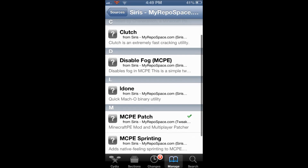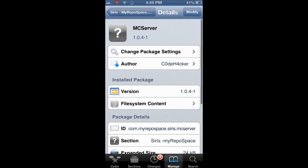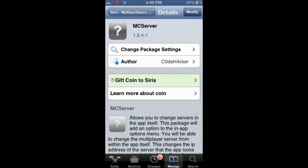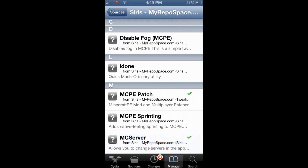All you are going to do is click Add Source and it will run through its little processes and you should get this source right here. Then go in and install this MC server right here — just click Install. I have already got mine installed so it won't let me do that, but it is just as simple as that.